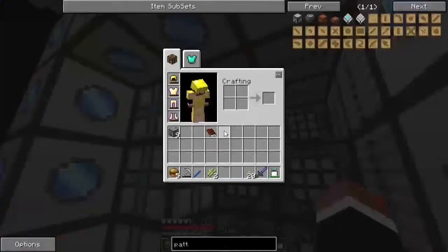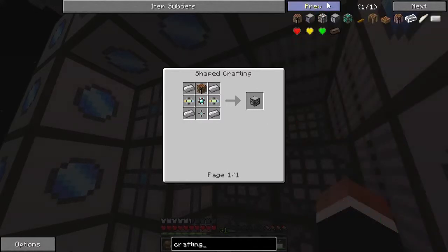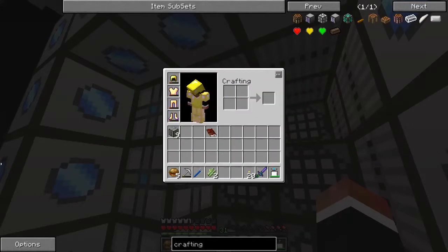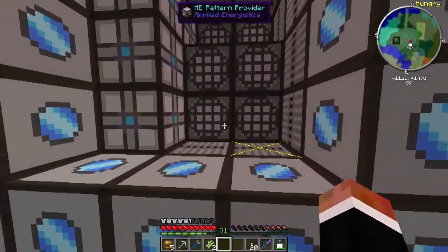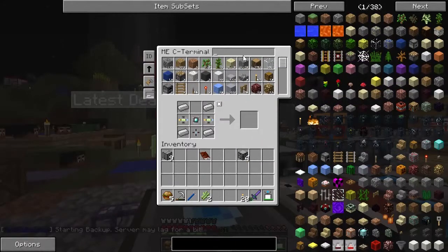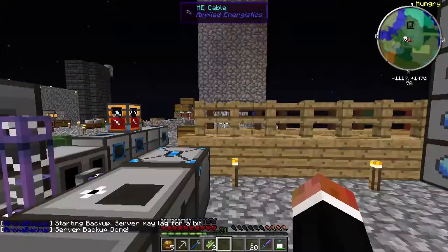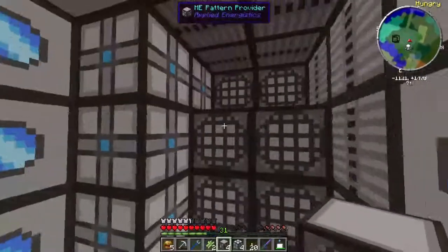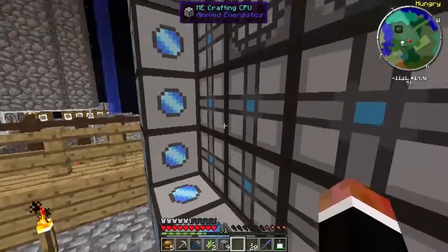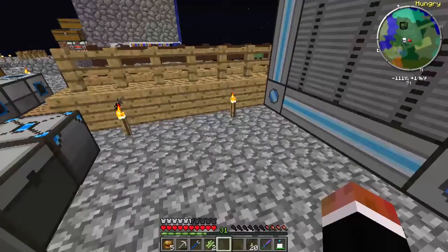Which one's cheaper? This one requires a diamond, this one also requires a diamond, this one requires certus quartz and glowstone. We have one, two, three, four, five, six, seven, eight spots left - we'll do four of each. Crafting CPU: one, two, three, four. Pattern provider, CPU, CPU, CPU, and then the heat vents - boom, and that works. Now we just need to get some ME cable.